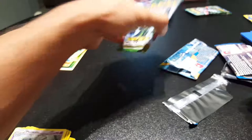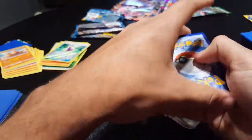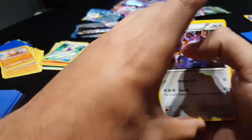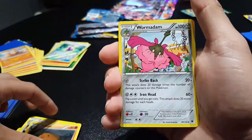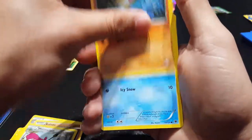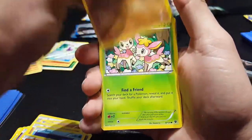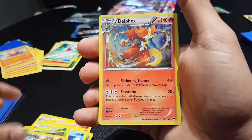And lastly we'll do the Fates Collide booster. Oh, this one might have something nice. We have a Loudred, a Kabuto, a Wormadam, a Diglett, a Seel, a Fennekin, Carbink, a Deerling, Reverse Holo Kabutops, and a Delphox.